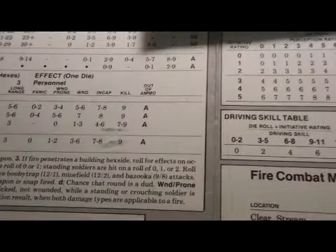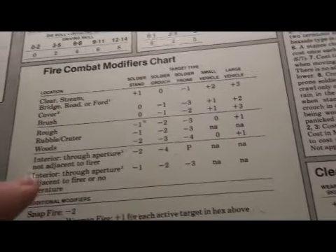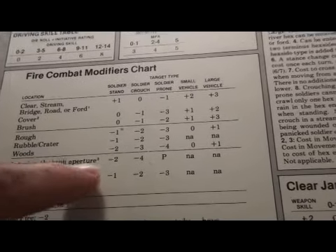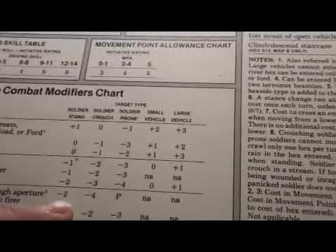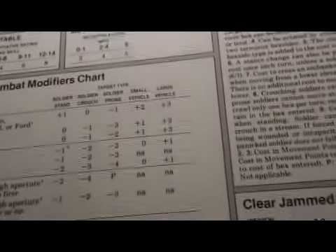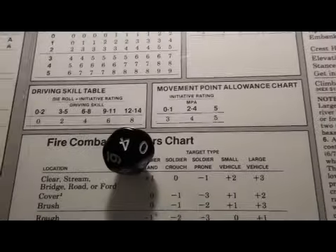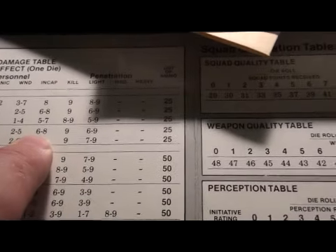Semi-automatic rifle — we roll for a jam, does not jam. We get a base number of 5. We're shooting at an aperture interior, not adjacent to firer — soldier standing, so minus 2. Five minus 2 is 3. Fortson's weapon skill is plus 2, so he has zero through 5 to hit. Come on — yes, he hits! We roll for what sort of hit and get a 6.